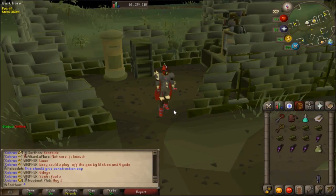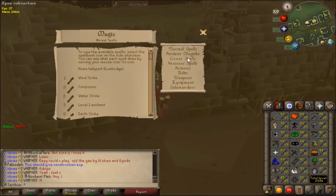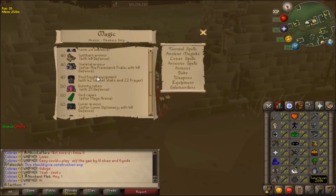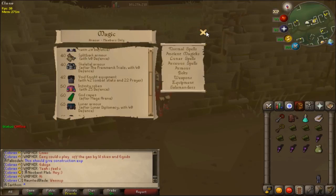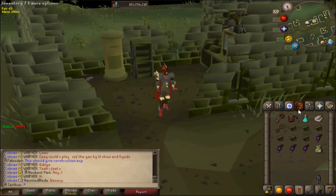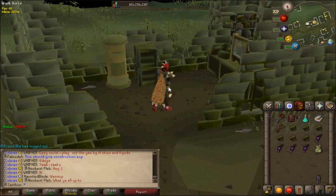Next is the fine cloth, which is used to make the split bark chest and legs, found in the mage section. For Ironman, this is a component to make split bark armor, and the body and legs are required for an elite clue — that's most likely why you'll see Ironmen here. Those are the three main reasons. Some people do it for Prayer and Firemaking XP, but honestly that part of the game is mostly dead content at this point.